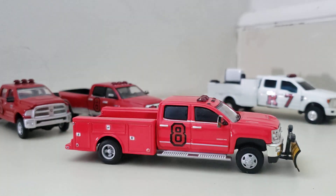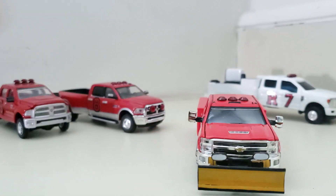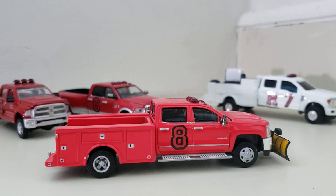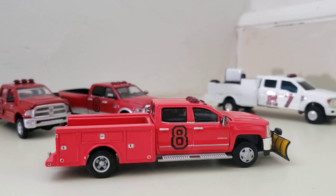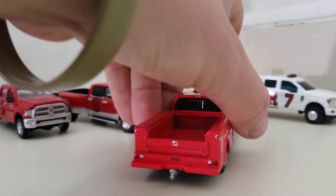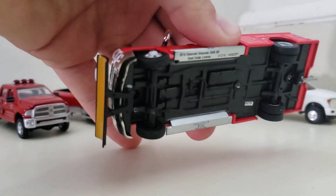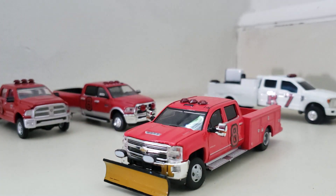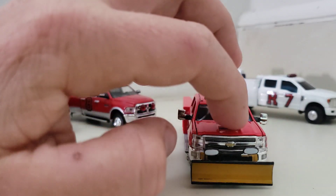This is Rescue 8. Rescue 8 is a 2019 Chevy 3500 Duramax with a Reading mechanic body on it. It also has a Boss plow on the front. This truck responds to medical calls in the area of Station 8. It has two paramedics on it, and it also responds to car accidents along with Squad 81 — its main job is to stabilize patients before the ambulance gets there. The plow will be on it all year round because I tried taking it off another vehicle and broke it. You can tell it's a 2017-and-up because it has the hood scoop.